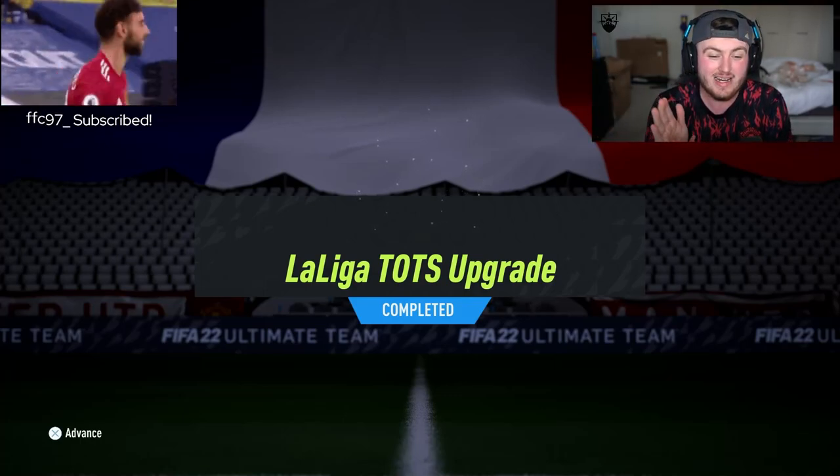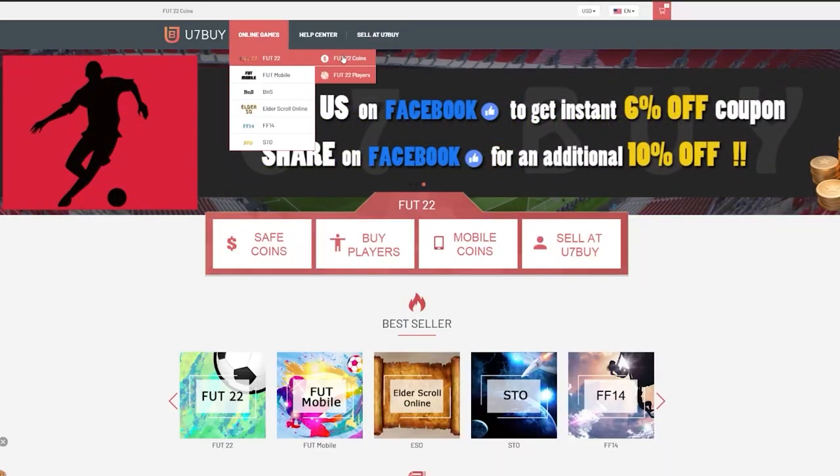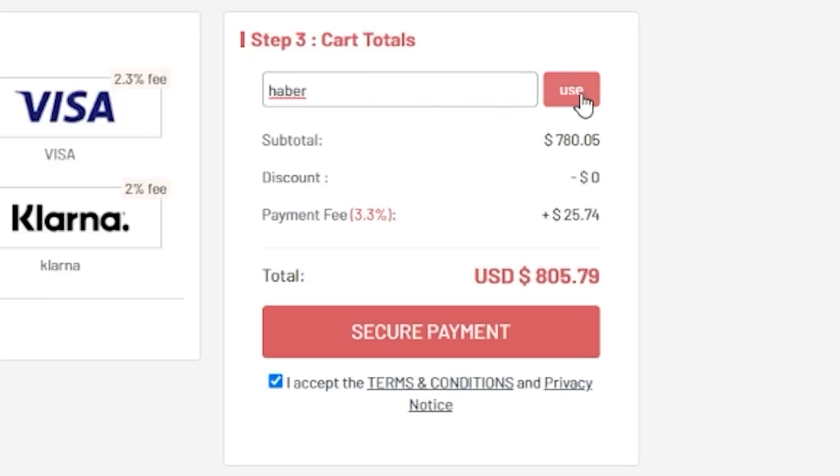EA just dropped the League of Tots upgrade. Let's open up a bunch of these and hopefully get Team of the Season Vinny. For cheap, fast and reliable foot coins, check out u7buy.com. There is a link in the description. Use the code HABER to get yourself a discount on all of your orders.